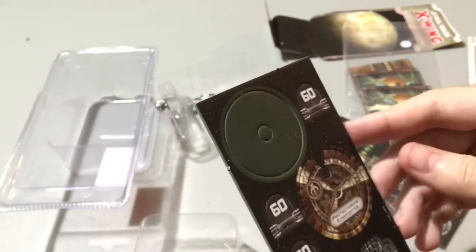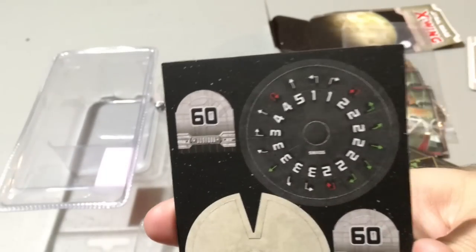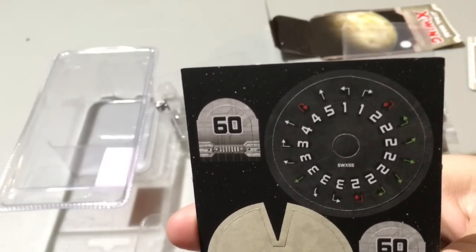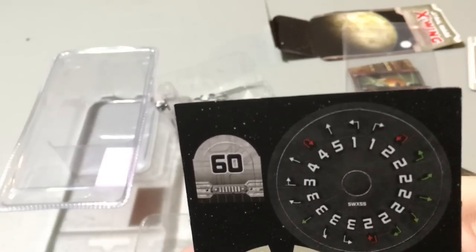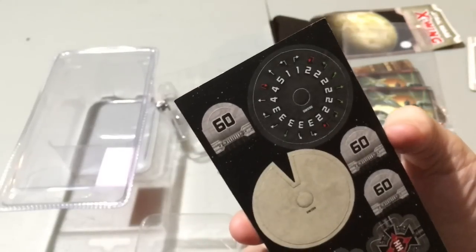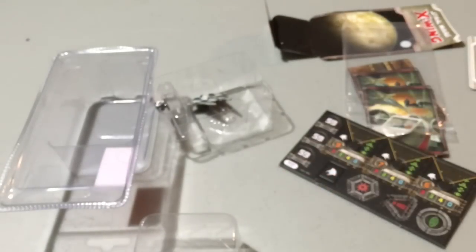Here's the cardboard, and this is basically our maneuver dial. We've got just the hard ones, so it's very similar to the TIE fighter, except we've got talon roll twos, which is very cool. We've got all our threes, all our twos, a 4K turn, and two talon rolls — so a lot of options. Very maneuverable, but also very fast, because we don't have very much in the way of ones. Although the hard one is actually a fantastic move, so I'm grateful for that.